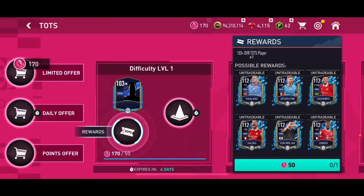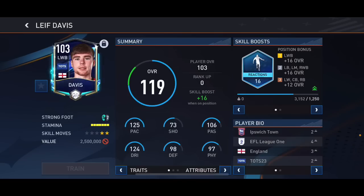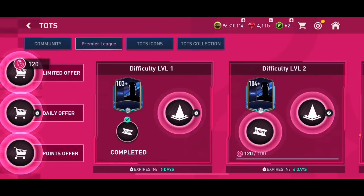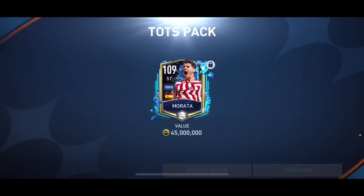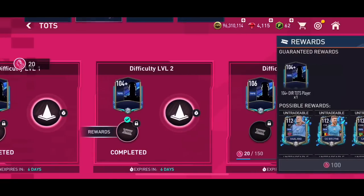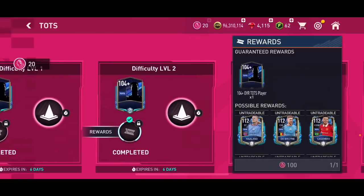Let's open the Premier League pack. I'm opening the 103-plus overall first with 50 Premier League points, hoping to get Haaland. Nope — we got Leif Davis, quite annoying. Now opening the 104-plus as well. We got a walkout — this is the first time I'm seeing this animation. Spanish striker... that's Murata. Wait, is Murata in the Premier League Team of the Season? We did pack Murata but not from the pack I wanted. I thought because it's a Premier League chapter I'd only get Premier League TOTS players, but you can actually get community Team of the Season too.